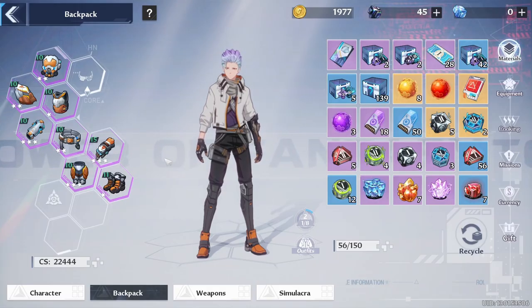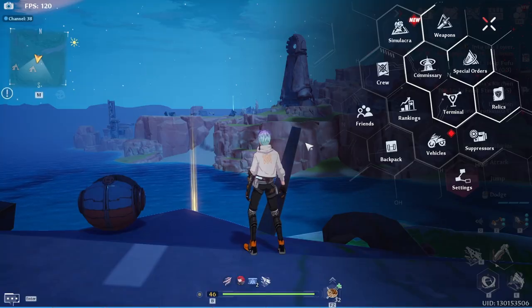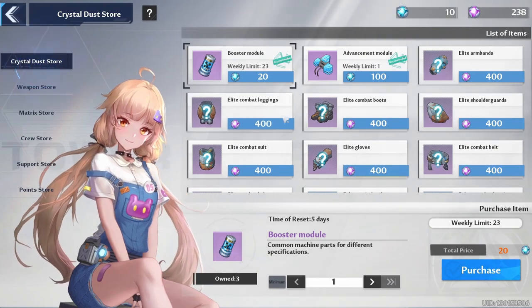The first thing I'm going to start with is your gear. Your gear is located in your backpack — just go over here and you're going to see all of the gear you have equipped right now. All of my gear is purple. The way to get purple gear is by going to Commissary and then the Crystal Dust Store.